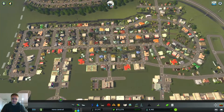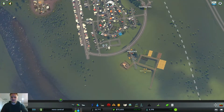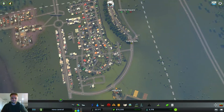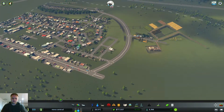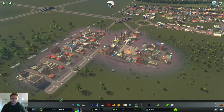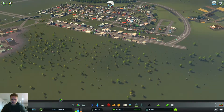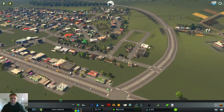Our residential estate is now building up pretty well. For future expansion I might make another estate over here somewhere. Yeah, it's coming together. Now the demand for workers is slowly disappearing as people are moving in. We currently have three thousand two hundred and fifty people.